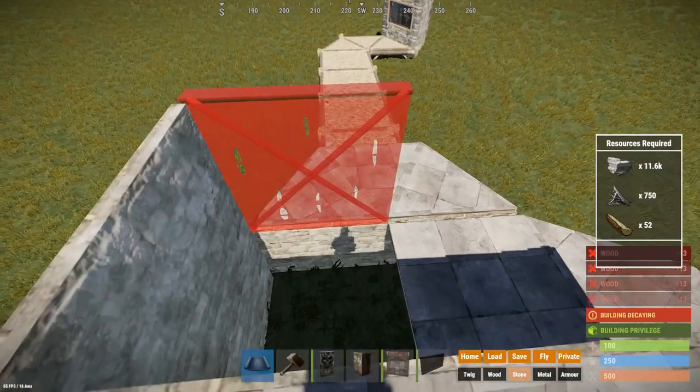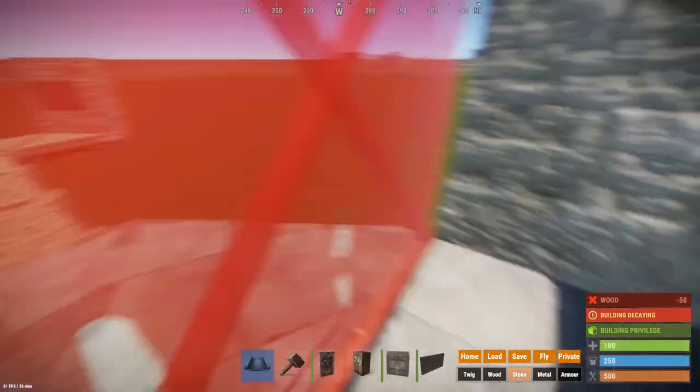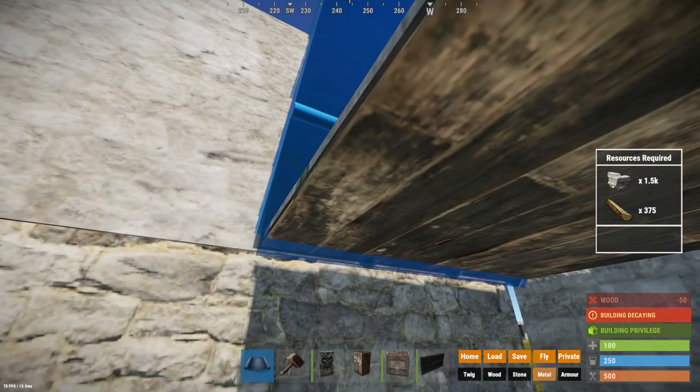Unless you already have a garage door you will have to leave out one floor, but you can still enter and leave your base by placing down a roof on the floor next to it and something to jump up to it. This can be either a furnace or a ladder.